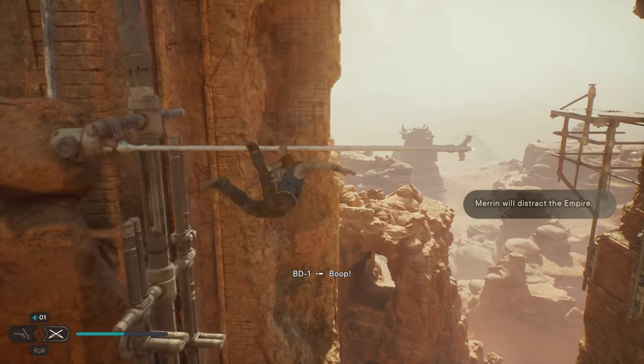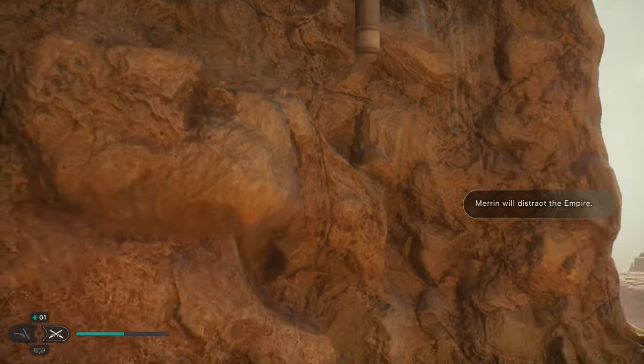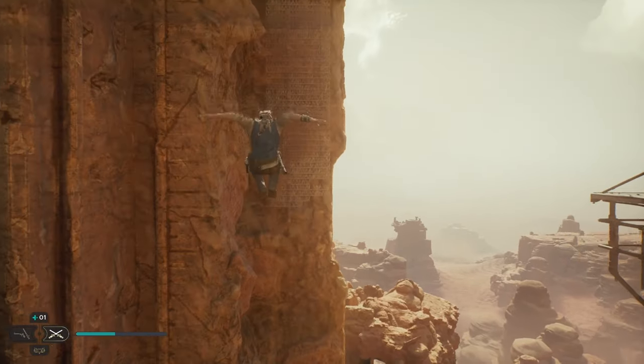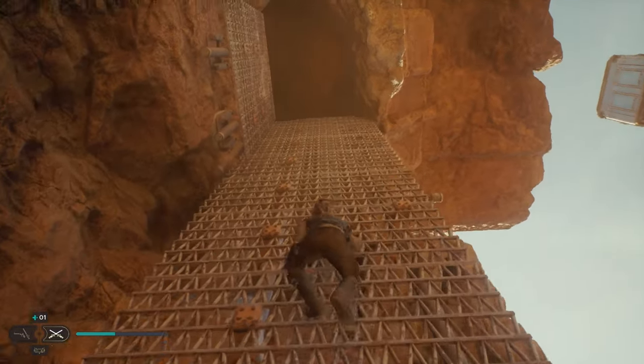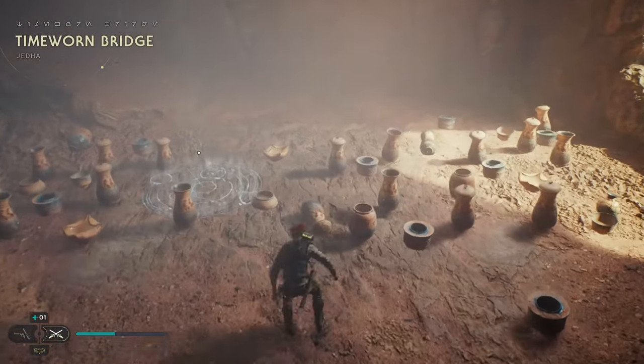Now we're going to go over here. I forgot about my new ability — I forgot about the dash immediately. Do that again. Jump across dash. Jump across dash. And then get on that. Jumping makes that way faster.